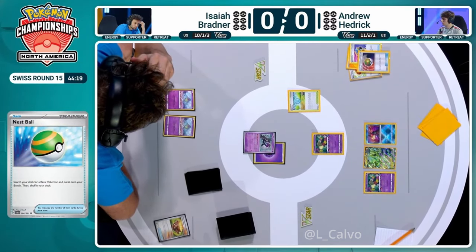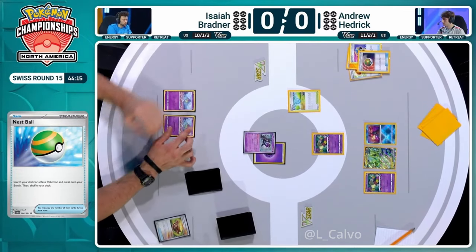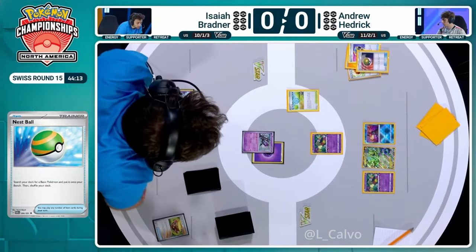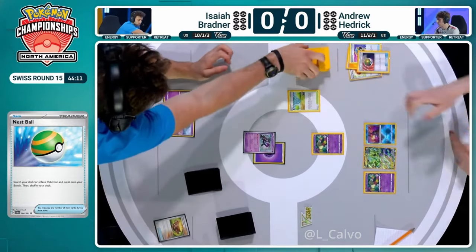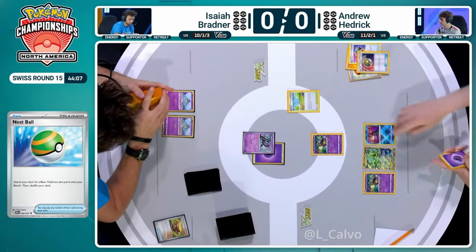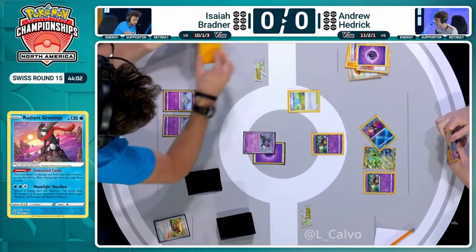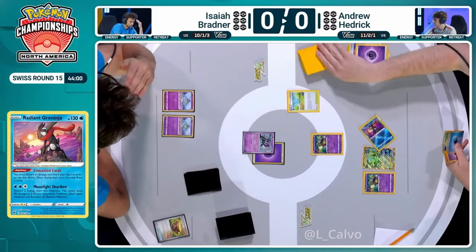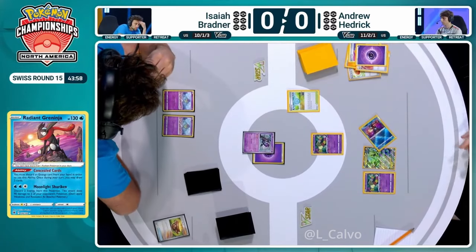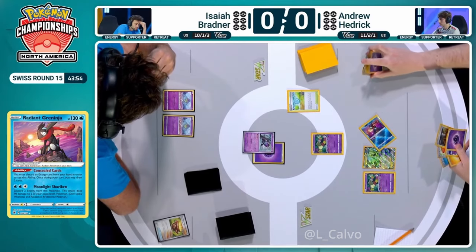You can't curse him like that. I'm not trying to curse anyone, I'm just saying that the way this game has started, that is probably what's going to happen. Outside chance of drawing it off Concealed Cards, though - that would still be quite bad. We're going to throw away a Psychic Energy with Concealed Cards here before Flower Selecting, hoping to find Chorus, of course. We pick up Boss's Orders and Buddy Buddy Poffin - still not ideal.